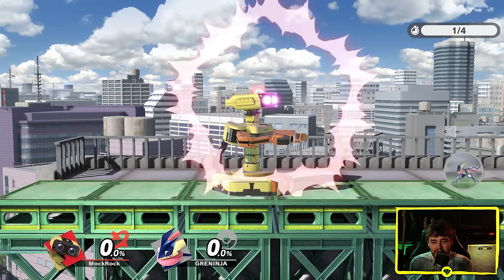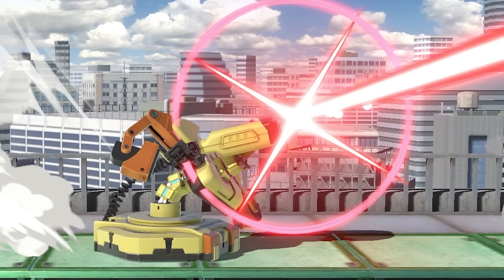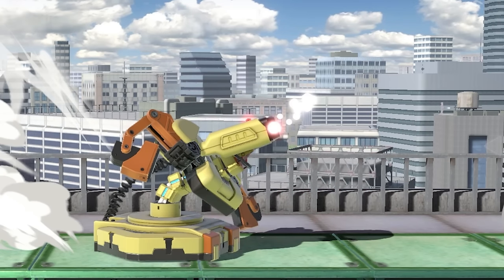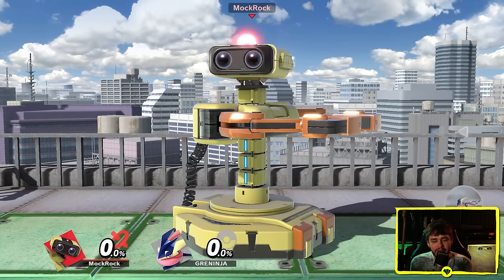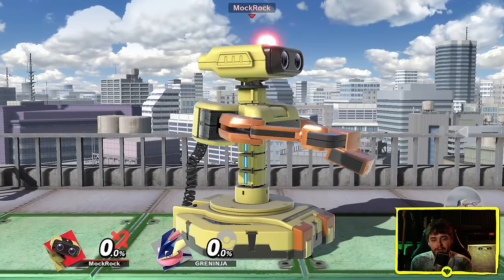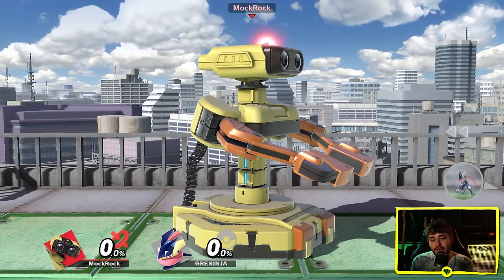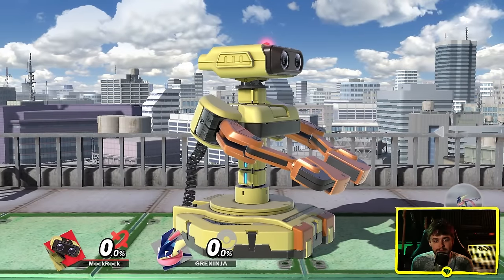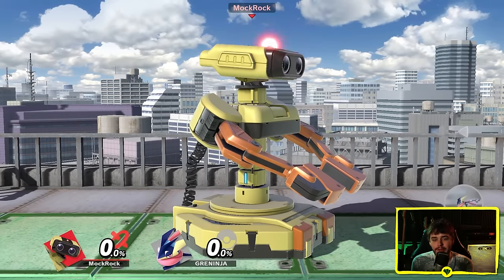Let's do the ROB laser while we're here. The laser itself doesn't really look anywhere near as chaotic as Kazuya's does — appropriate for the source material, but a bit less interesting as a result. You can see the base version of the laser, the little puff he does when he's out of energy, and then the big version at maximum charge — this one I actually think looks pretty cool. Weirdly enough, I maybe find it a bit less satisfying to actually use than the basic mid-level charge though.